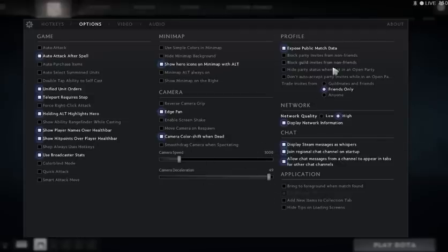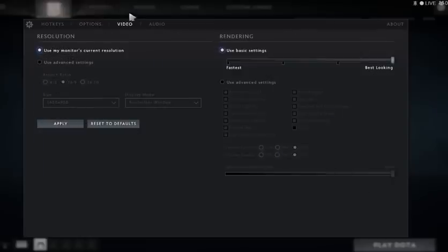For network, I use display network information so I can see my ping. Video quality is set to High. I can see messages and other options — read them and choose what you want. For video, I have it set to Normal.